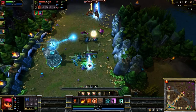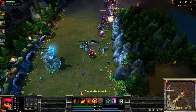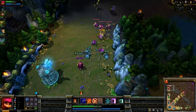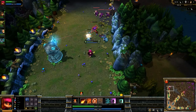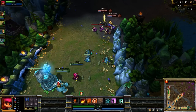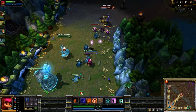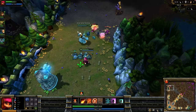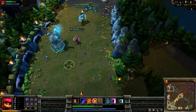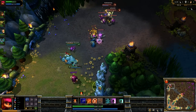I can focus on last hitting here — I'm just a little bit late on a couple. One thing to keep in mind is the melee minions: generally two shots from the tower will leave them almost dead, so you can have the tower hit them twice and then immediately auto-attack to secure the kill. Caster minions are a bit more difficult because they die in just two shots from the tower.